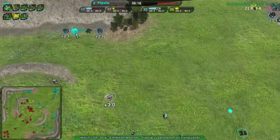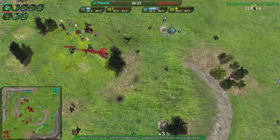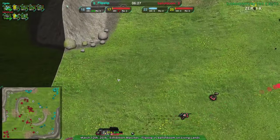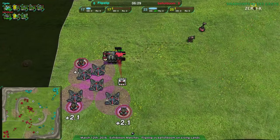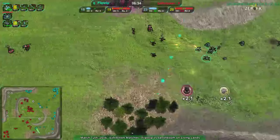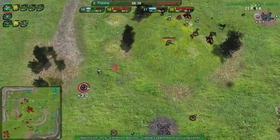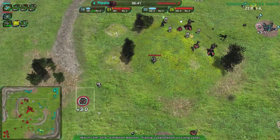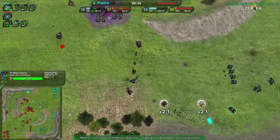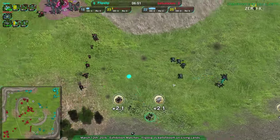Flipstep making sure they have also expanded and set up their own expansions, with the north expansion — but their economy remains behind. Ball of doom has their overdrive going. Counting metal extractors: six here, another six there — that's 12, plus 4 for commanders is 18, plus this expansion over here is 21. That makes sense. Flipstep about to catch up though once they get the southeast corner.